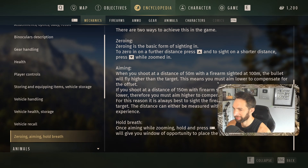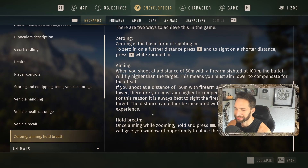I love the fact that everything is based off real life. If you shoot at 150 meters with the firearm sighted in for 100, the bullet will fly lower, so you must aim higher to compensate. That's why I always say compensate — I gotta compensate for the drop or the raise. The bullet height can either be measured with binoculars or estimated by experience. To hold your breath while aiming, hold and press the up button, but I'm trying to figure out exactly which button does what on my keyboard.